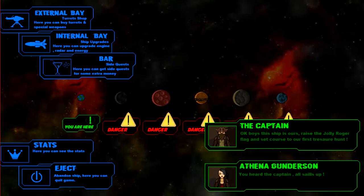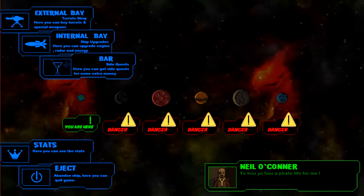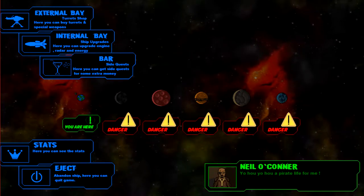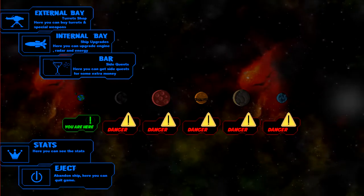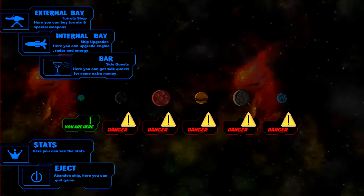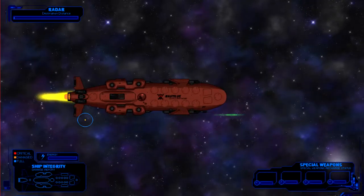Here we go with the first screen. We have the external bay, which is the turret shop; the internal bay for ship upgrades; the bar for side quests; our stats; and the eject button to get out of the game. So we'll probably play the first two planets and make about three videos.